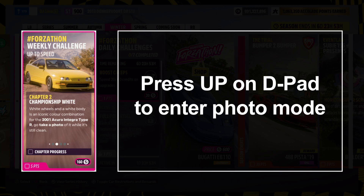For the second challenge, you can take a photo of your Integra. You can take it inside your garage or out in free roam. Either way, it does not need to be fancy. After you open up the photo mode, just look right at the vehicle and take a quick snapshot, then back out of photo mode. It's as simple as that.